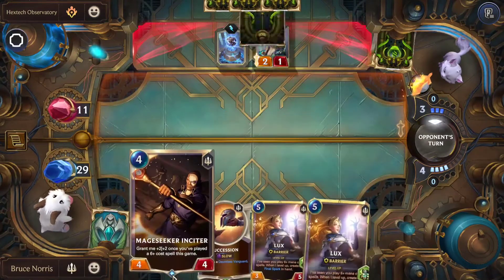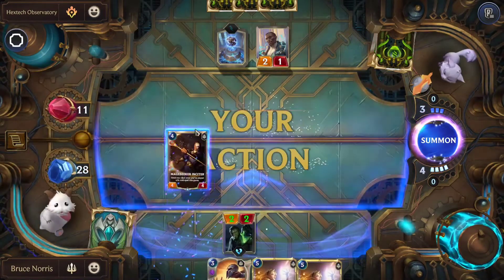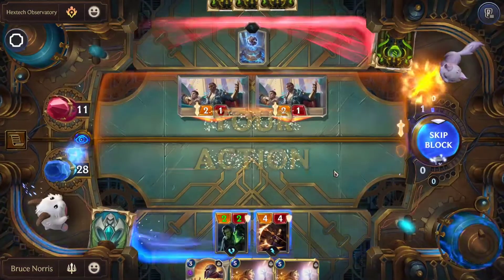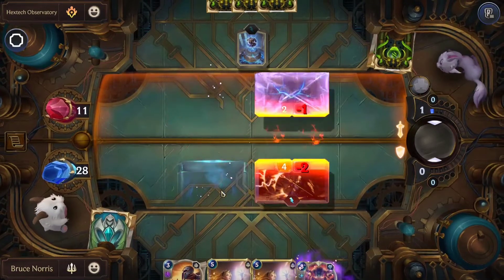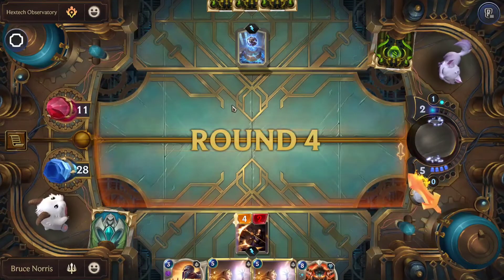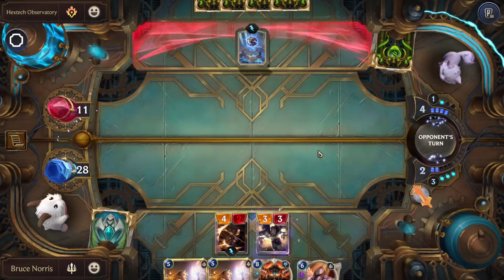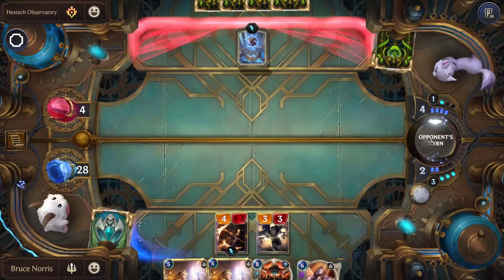This turn we'll be using the Mage Seeker Insider. They use Jolt once again. We block both, take both with us, and we get a 6-plus cost spell, which gave us Battle Fury. This round we'll be using Succession. We'll be attacking with both units and end the round there.